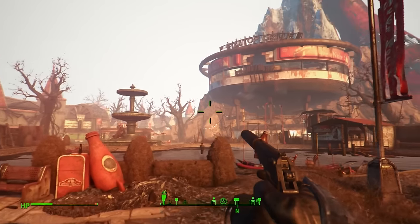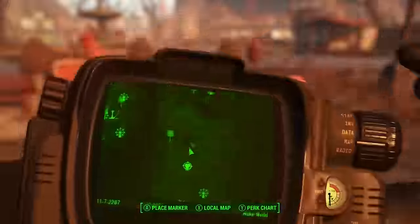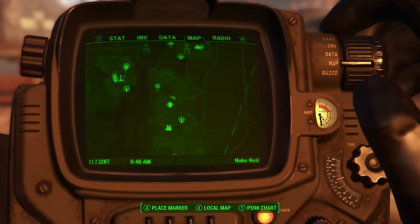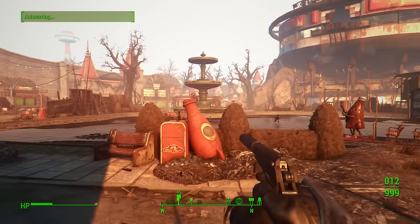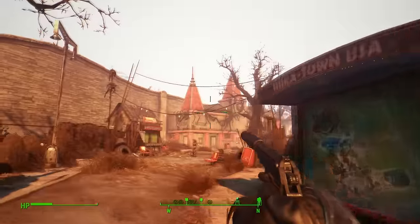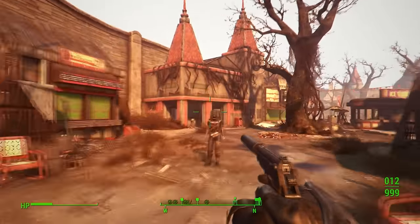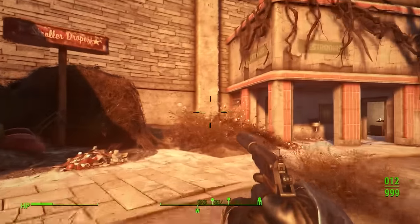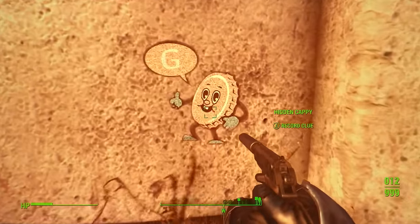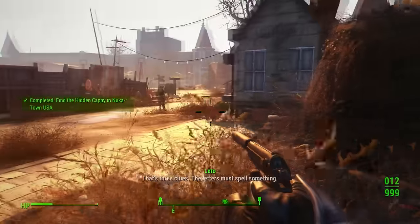Copy number three is probably one of the easiest, located in Nuka Town USA near the Fizz Top Grill. Go through the area and turn left. Head towards the building with the two points on the roof, then turn left before you reach it and you will see the third hidden copy clue. Record it and let's move on to the next one.